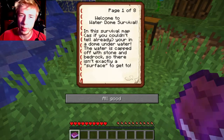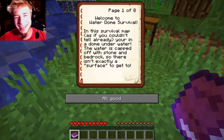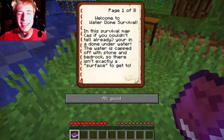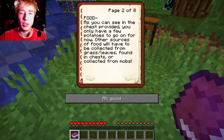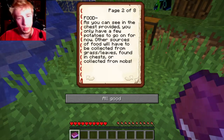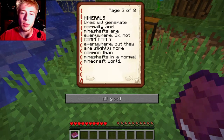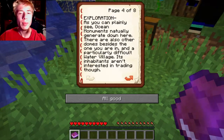In this survival map, as if you couldn't tell already, there isn't exactly a surface to get to. Food: as you can see in the chest provided, you only have a few potatoes to go on for now. Other sources of food will have to be collected from grass. Leaves found in chests are collected from mobs. Minerals: ores will generate normally, and mine shafts are slightly more common than in a normal Minecraft world.